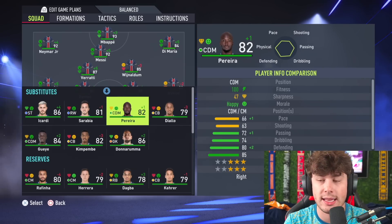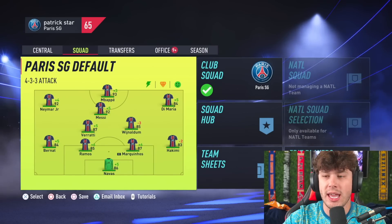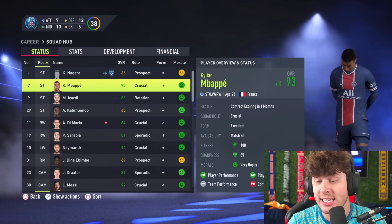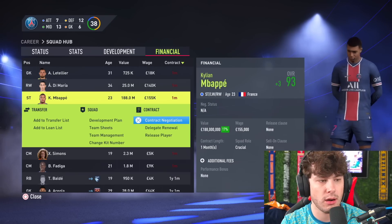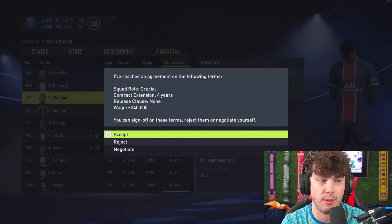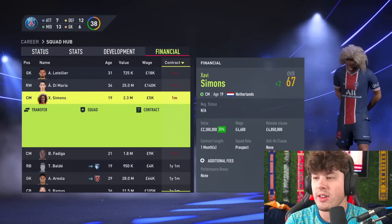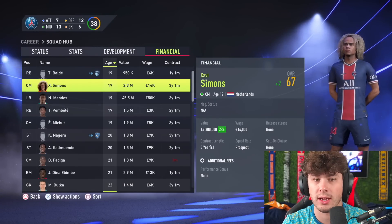Remember, we're going to get at least one signing per season of whoever we want. I think one signing is fair enough because it's PSG — they will be making some signings in the future. Mbappe in real life will be a free agent. Let's see if someone signed him on pre-contract — it doesn't look like anyone has. So since no one's gone and signed Mbappe, we are going to extend a contract to him, at least in the game, because who wouldn't want to sign Mbappe? Di Maria is joining Atletico Madrid on a pre-contract. Xavi Simons we'll go ahead and re-sign — look at his face scan, that hair is amazing.